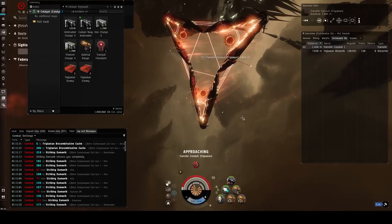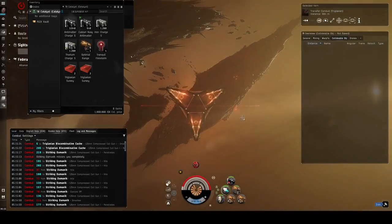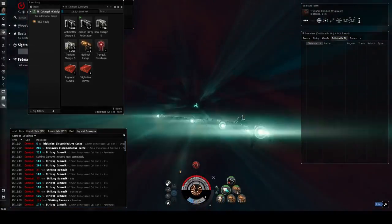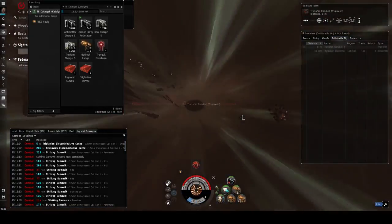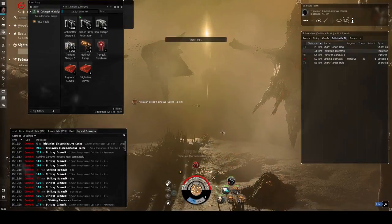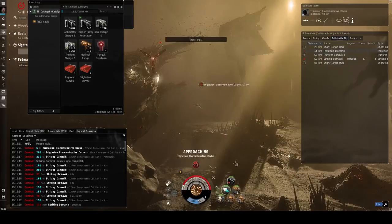In this video, we're going to uncover more on how new pilots in EVE Online can jump into Abyssal Dead Space as quickly and safely as possible. My goal is to show you that the Abyss is as basic of an income source as mining and mission running, even for players who don't have a 1 million skill point referral code.